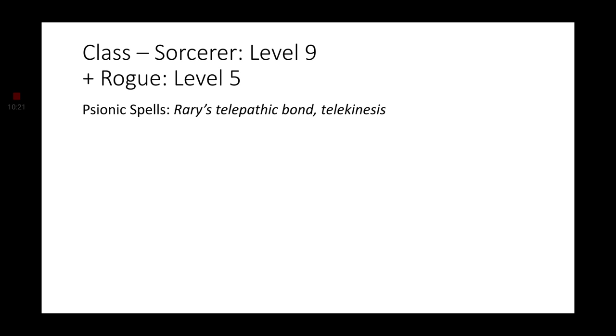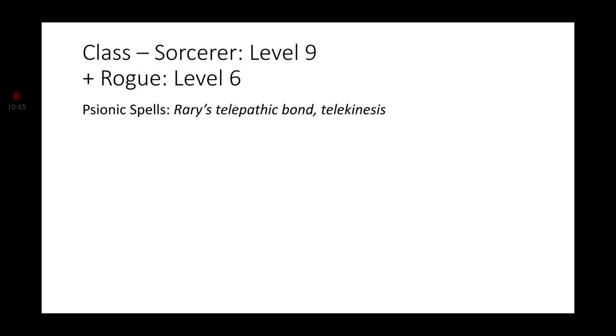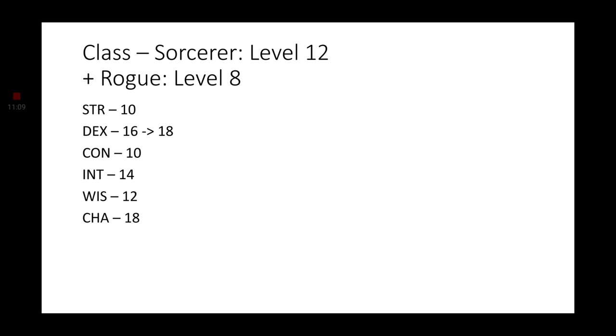Level 9 Sorcerer gets more Psionic Spells: Rary's Telepathic Bond and Telekinesis — now we are definitely a powerful Force user. Level 10 Sorcerer gets more Metamagic — go ahead and grab Distant Spell. Level 7 Rogue gets Evasion. Level 8 Rogue gets a feat: Martial Adept. Brace and Sweeping Attack should be the maneuvers you choose for this feat. And finally, Level 12 Sorcerer gets another Ability Score Improvement — increase your Dexterity by 2, making it an 18. And that is it for the build itself.